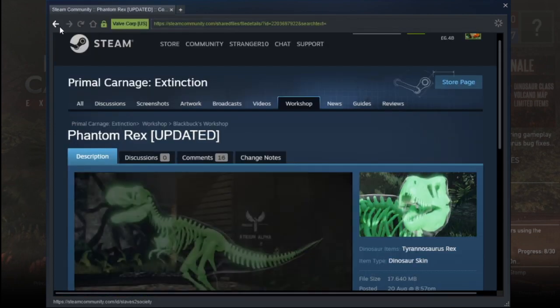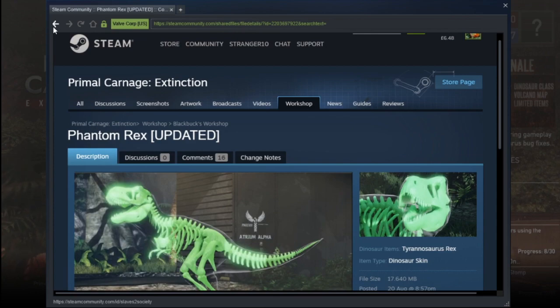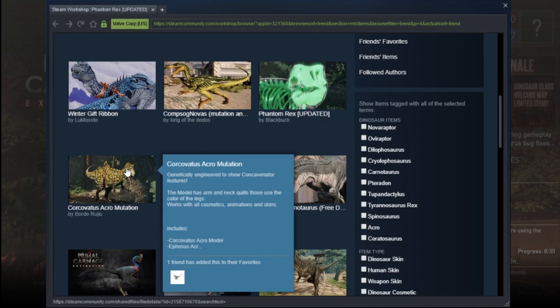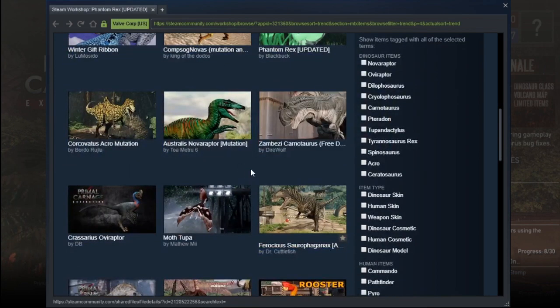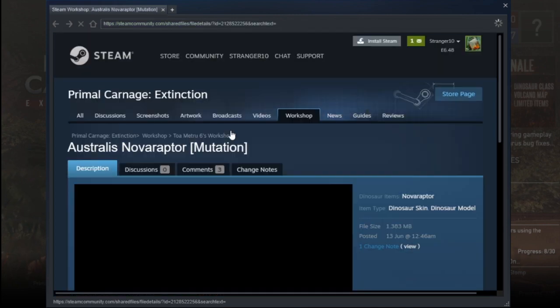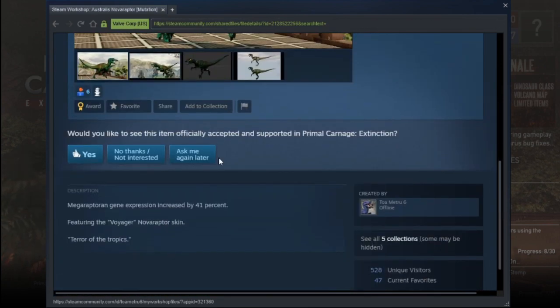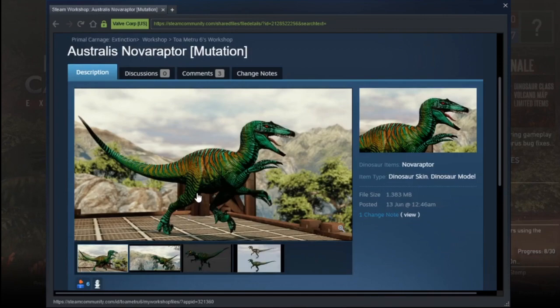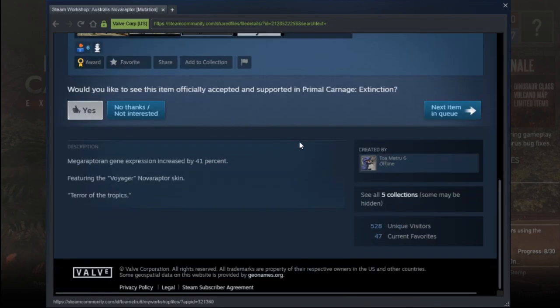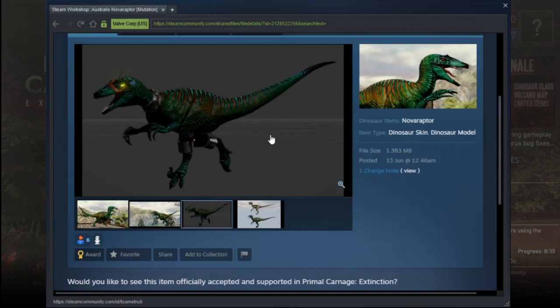Yeah, we gotta get ahead — we gotta put that in the game, that looks awesome. Oh look, another Concavenator mute. Oh, that's Australo — wait what? Oh hang on, that's Megalactoid DNA. It'll do — yeah, it's from the same family so it counts. Yes, Metro 6 — well done.